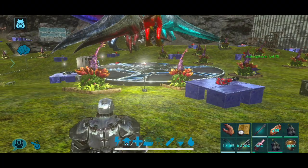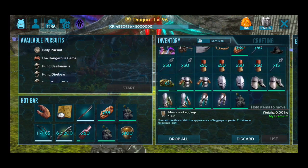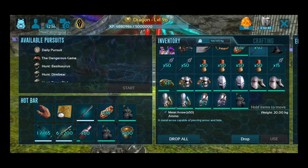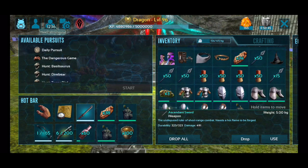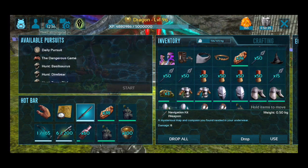Alright guys, so first step: what to bring. Let's talk about what you need to bring into the dungeon. Now obviously what you bring will depend on what's in the dungeon, so we're going to base this off not knowing what to expect — basically as if we don't have a map already. The first thing you absolutely need is a melee weapon. I use a sword; you can use a pike. It doesn't have to be a sword, but you need either a pike or a sword.